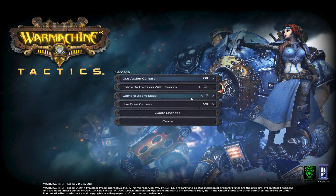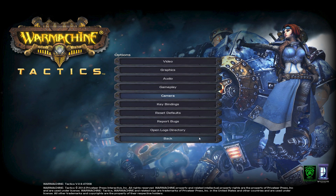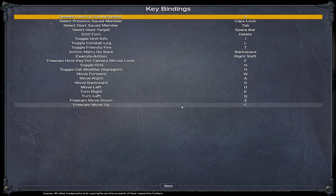You can adjust the camera. You can have the action camera on or off, follow with activations, and set zoom scale depending on what you want. I currently have mine set to two — I think the default is 2.5. You can just play around with it to see what you like. And then you can open the logs directory. Key bindings — you can change things to whatever you want.